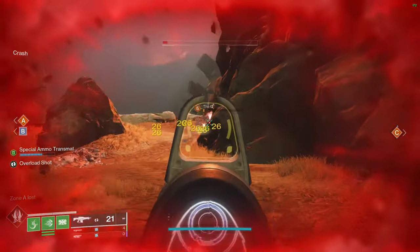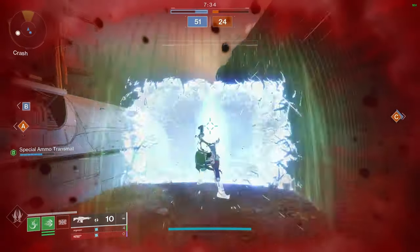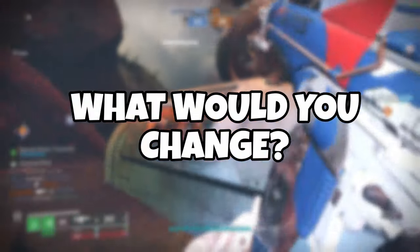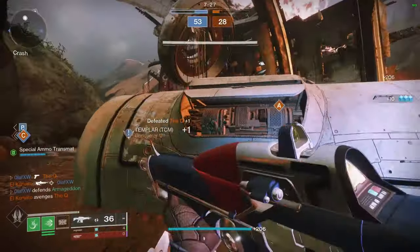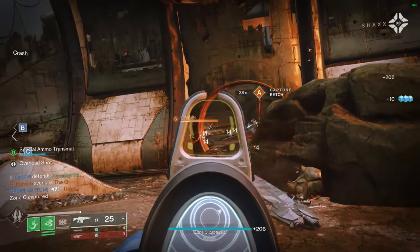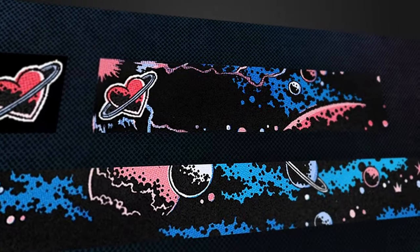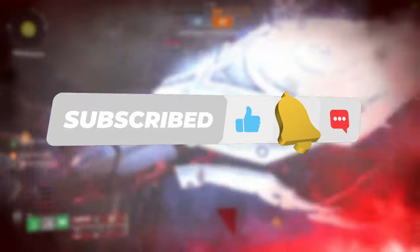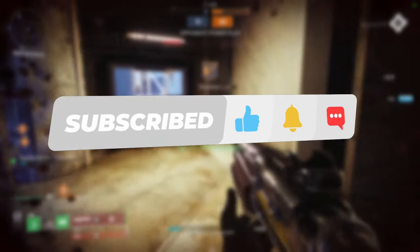But first, just quickly settle a very important debate for me: if you could go back in time exactly 10 years and change just one thing, what would it be? Let me know in the comments below and I'll pick one person to carry the Lighthouse this week and enter them in a draw to win this beautiful emblem. Don't forget to drop a like and hit subscribe if you want to see more builds from me — as a small creator, it means the world to me, so thank you.